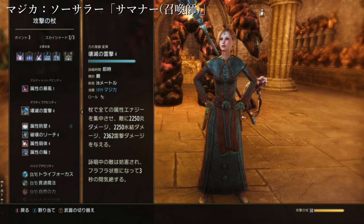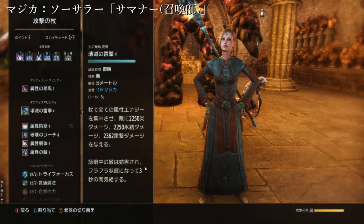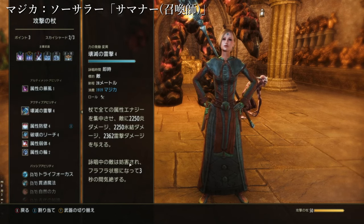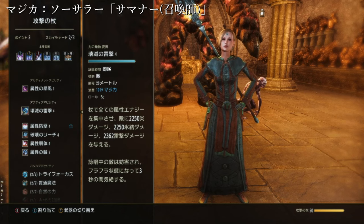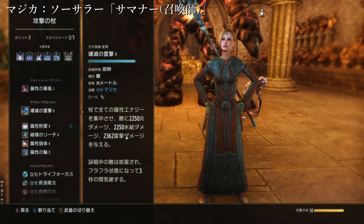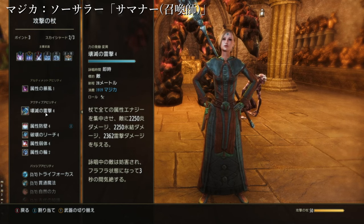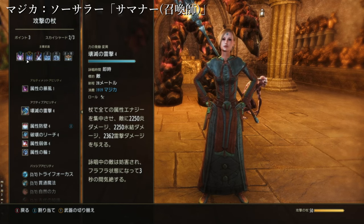あとは壊滅の雷撃、バッシュが必要な時はこれですね。強いで全ての属性エナジーを集中させ、敵に2250の炎・氷結・雷撃ダメージを与えます。停止中の敵は妨害されてフラフラ状態になって3秒の間気絶します。赤いフワフワが出ている炎症中の敵に対して使うと妨害できる遠隔のバッシュ技です。なかなか使い勝手があります。